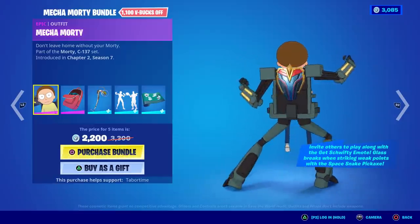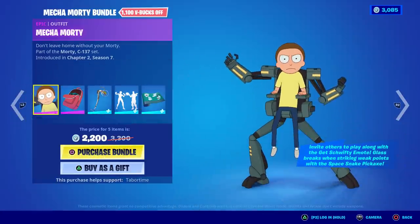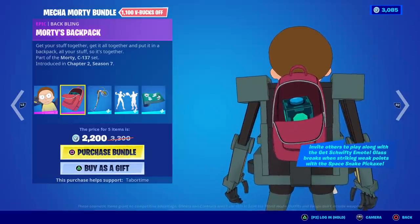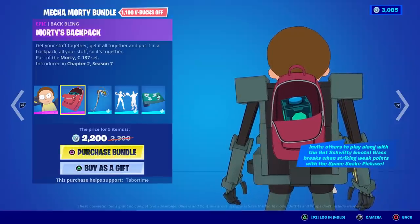I really want somebody to gift me it. Look how skinny his legs are — he looks mean. Morty's the best. A Pickle Rick! We love Rick and Morty. He's got the Mr. Meeseeks box in there. It says: 'Get your stuff together, get it all together, and put it in a backpack — all your stuff so it's together.'